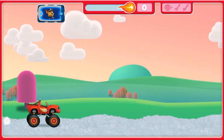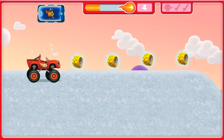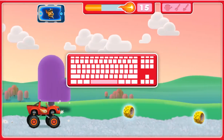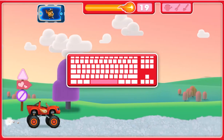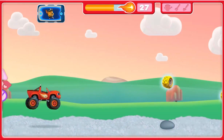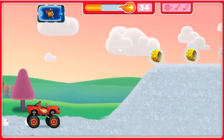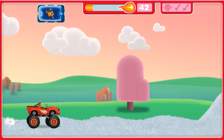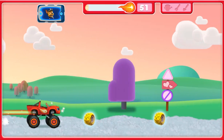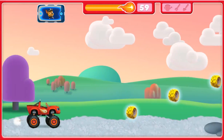Collect the golden tires for blazing speed. Watch out for those rocks! To help Blaze jump extra high, press the space bar twice on your keyboard. Way to go, Blaze! Right on! Perfect! Great work!